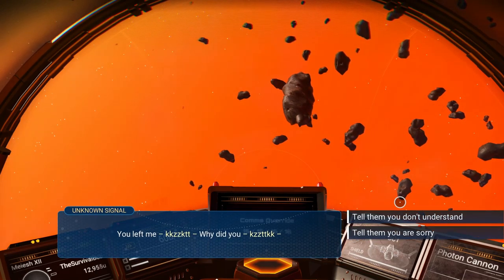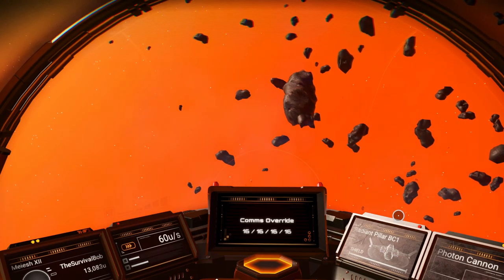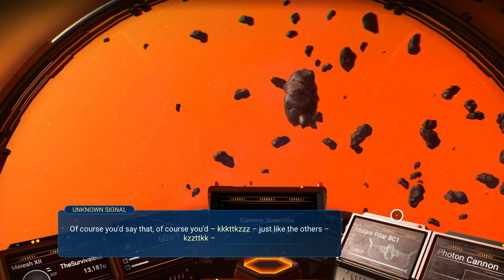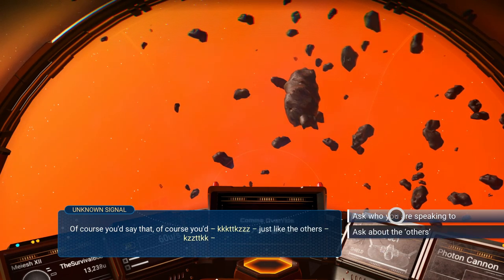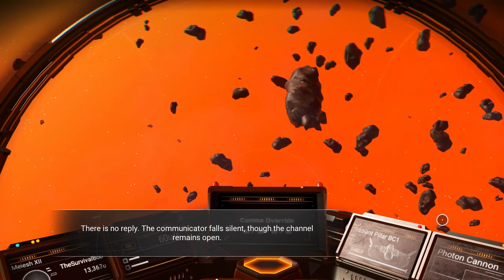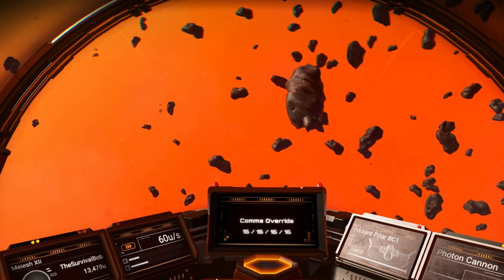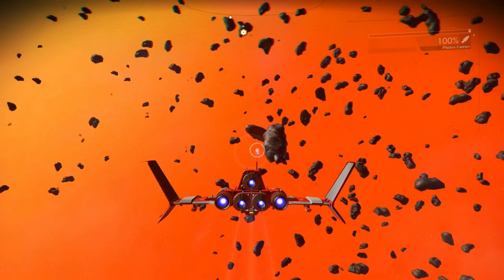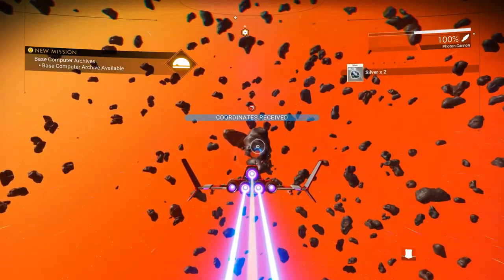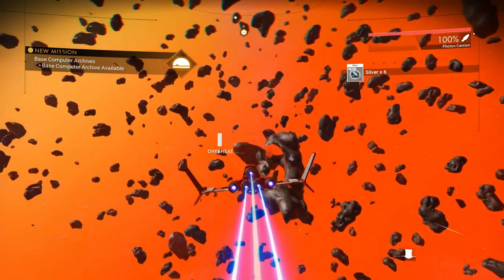You left me — why did you — tell them you don't understand. Tell them you're sorry. 'I don't understand — how can I be sorry if I don't understand?' Of course you'd say that — just like the others. Who are you talking to? There's no reply. The communicator falls silent though the channel remains open. Coordinates received. We're getting close to the anomaly — we've got to go find Artemis.